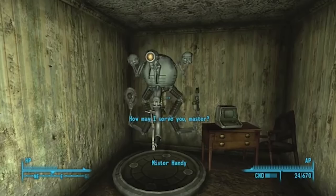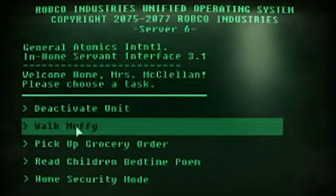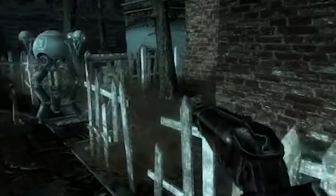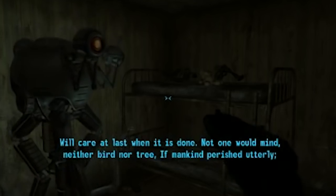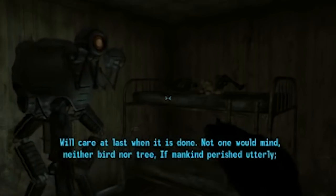"How may I serve you, master?" But that's where things get creepy. If you choose to have the robot walk Muffy, it will hover over to the dog outside and try to get it to stand up — or move at all. If you have it read to the kids, it will recite the poem to his remains in a dilapidated bunkbed. Yikes.